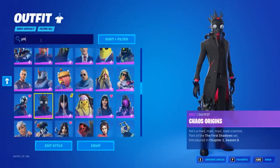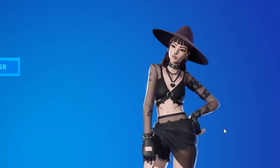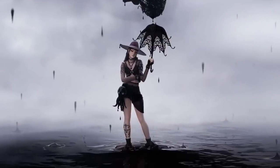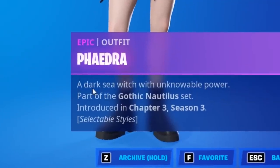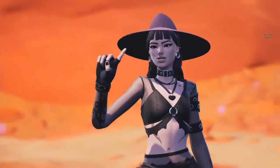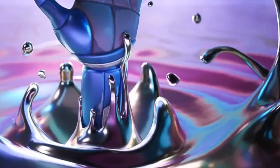Another theory is that it could be Phaedra, a character who was also seen with a sort of black liquid in her released loading screen. She was released this season, and her description says 'a dark sea witch with unknowable power,' signifying that she would well have the power to spread all of this liquid around the map and consume things.